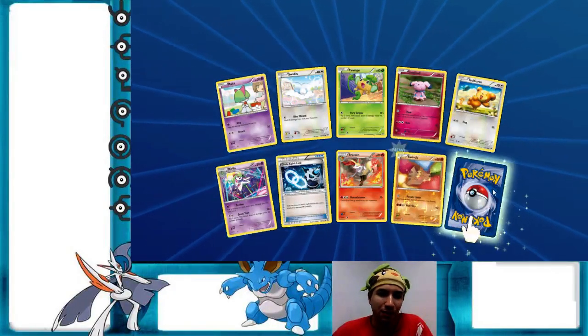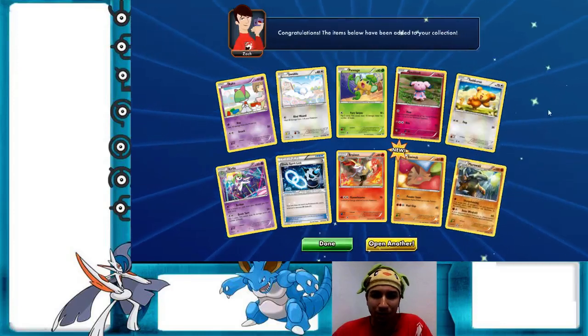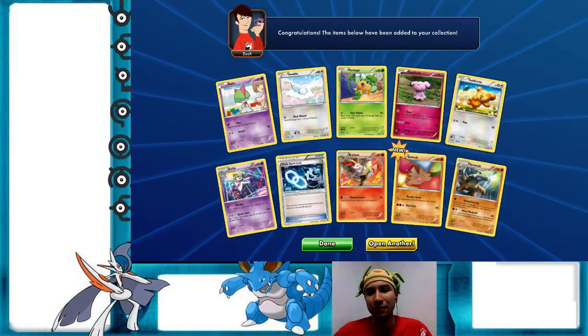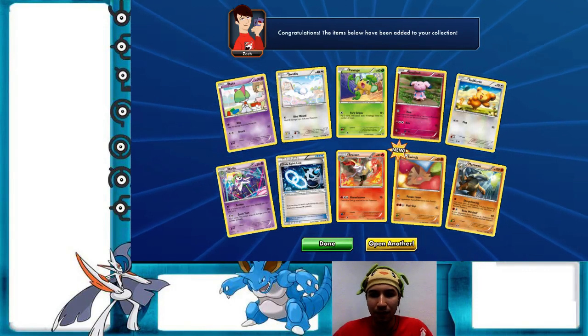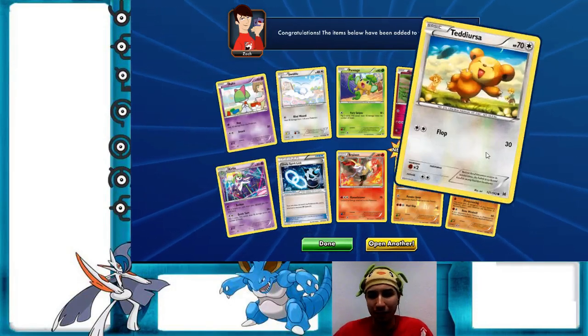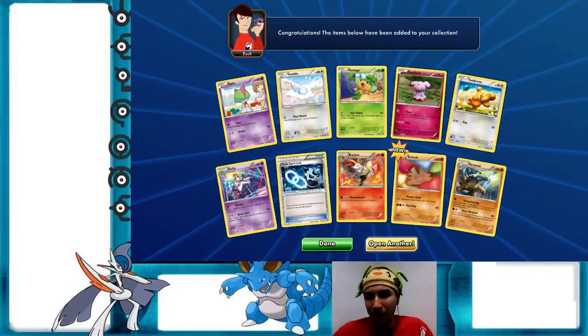Swinub with Powder Snow — auto-sleep is always good to have. And isn't that like the second time in a row Marowak's been in a pack? Yeah, I was just looking at the chat — second time I've had that in a pack. Someone in chat says they draw angry eyebrows on Sigilyph — that sounds funny.